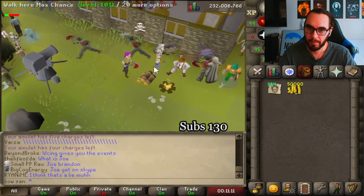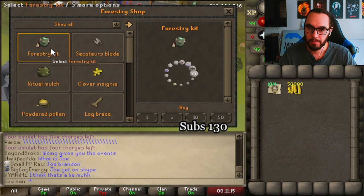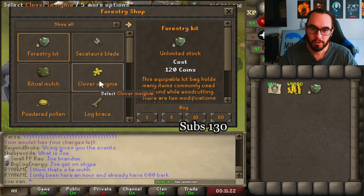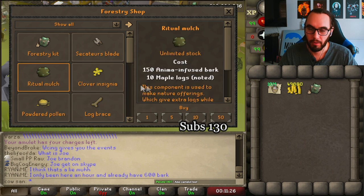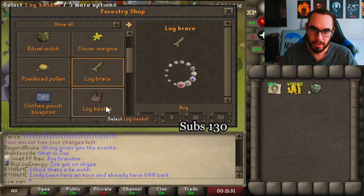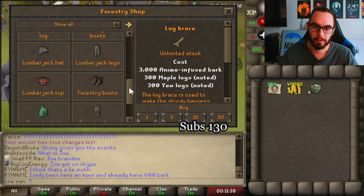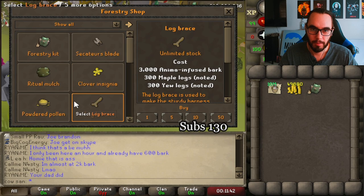You can talk to the friendly forester right near the bank — just kind of chilling — and he opens up this beautiful kit. I'm going to go ahead and buy a forestry kit. You can buy a bunch of other stuff: you get mulch, clover insignia, but some of these costs you can't just buy with coins — you've got to use anima-infused bark and logs. There is so much, by the way, and I'm not going to cover every update — just give you guys a rundown of how it's like to use forestry and have some fun with it.